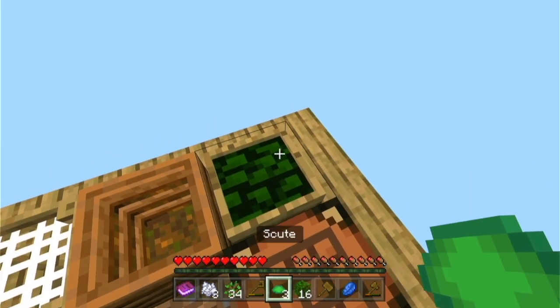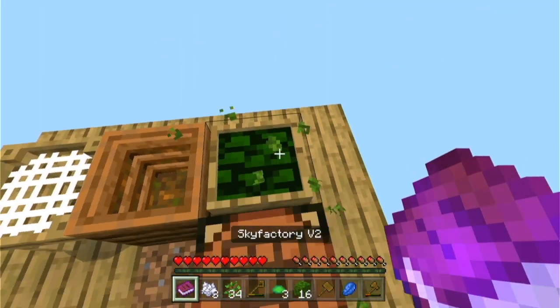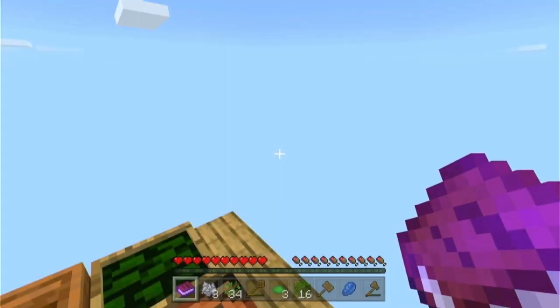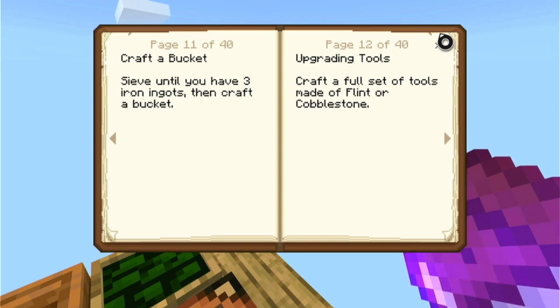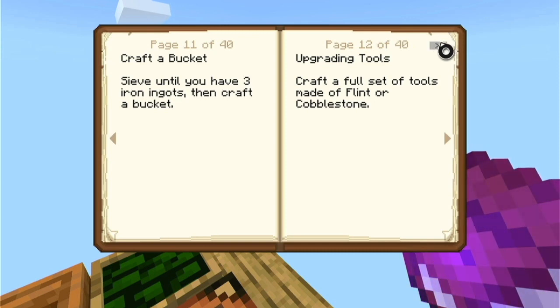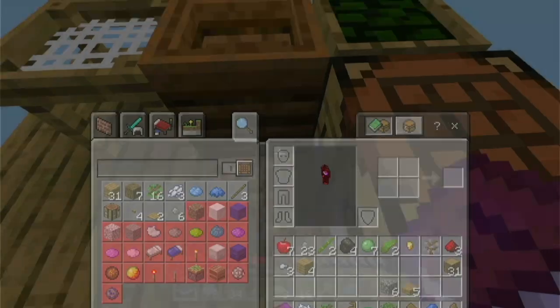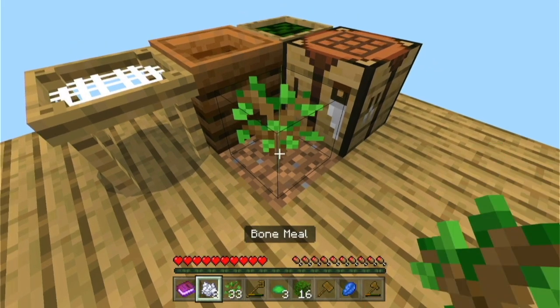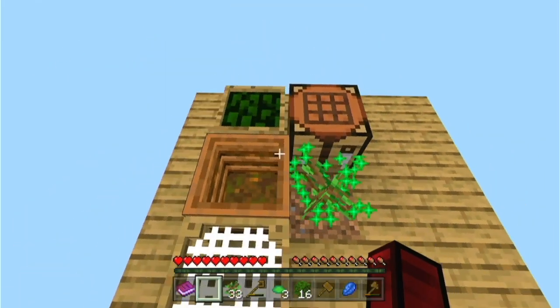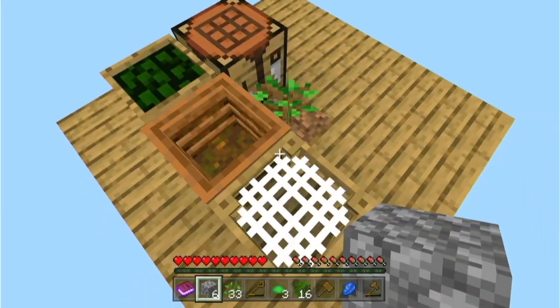That doesn't look like water to me. Now, what do I do after that? Craft a bucket — have until you have three iron ingots. Three iron ingots? I only have three iron nuggets! And I have barely any. Uh-oh. That's not good.